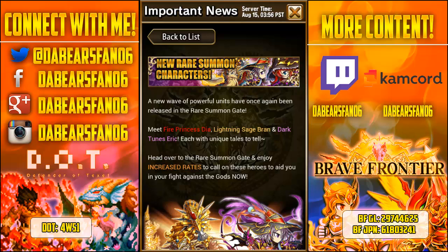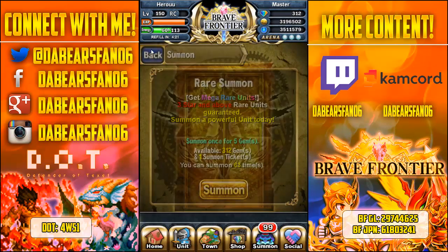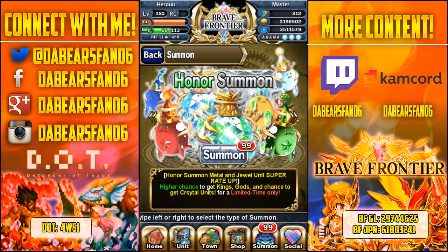Hey guys, Bears Fan of 6 here, and today I have Brave Frontier for you. Head over to the rare summon gate and enjoy increased rates to call upon these heroes to aid you and fight against the gods. This one's even better — they increased kings, gods, and crystal rates.